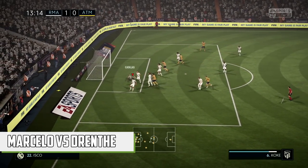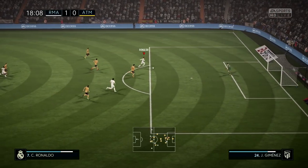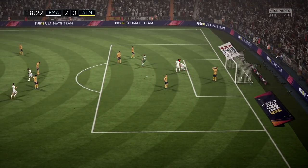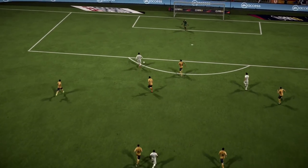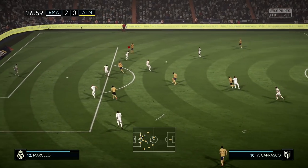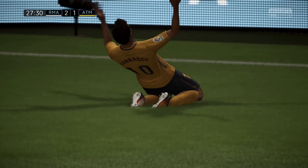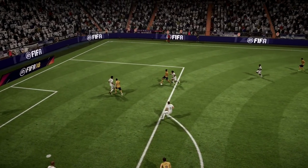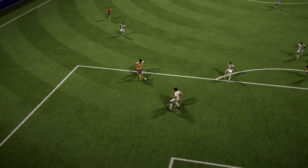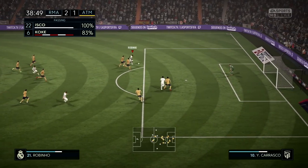Moving over to left back: Marcelo versus Royston Drenthe. Drenthe isn't really a left back — Heinze was actually the main left back on FIFA 08 — but this is a more interesting contest. Marcelo was actually on FIFA 08 at Real Madrid but could only get up to an 80. On FIFA 18 though, the Brazilian is absolutely brilliant: he starts off as an 87, with four-star skills, 90 crossing, 88 ball control and 88 dribbling. As for Drenthe, it's still really weird that he played for Real Madrid, but on FIFA 08 he was actually alright and could get up to an 86. At least he's got his career as a Dutch rapper to fall back on.